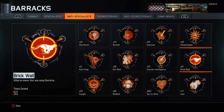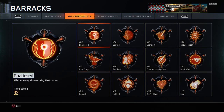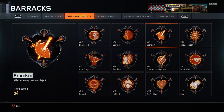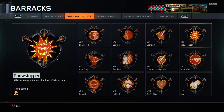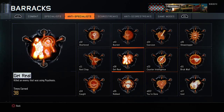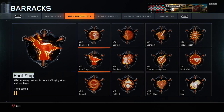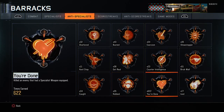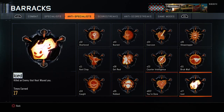For anti-specialist medals I have: 32 shattered, 43 busted, 54 exorcisms, 35 showstoppers, 51 brick walls, 23 counter intelligences, 38 get reals, 11 hard stops, 34 caught, 35 robbed, 622 you're done, 17 iced — and that's all for that one.